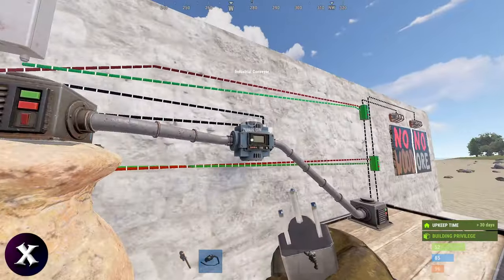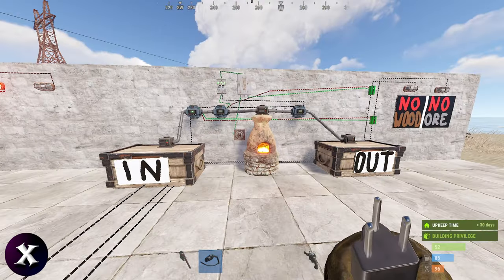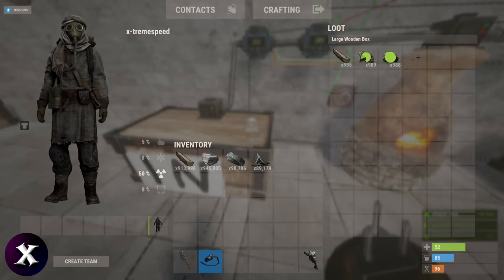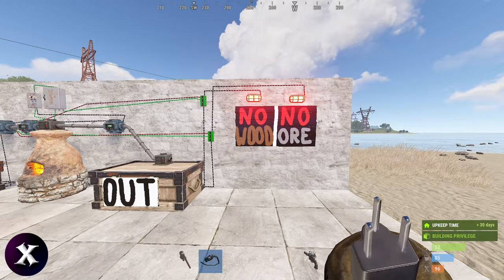Make sure you turn all your conveyors on. All you need to do now is fill up your box with ore and wood. It will automatically start the furnace, keep it topped up, and move all your resources into your output box. Once it runs out of resources from the inbox, the conveyors will let you know you're out of ore and out of wood.